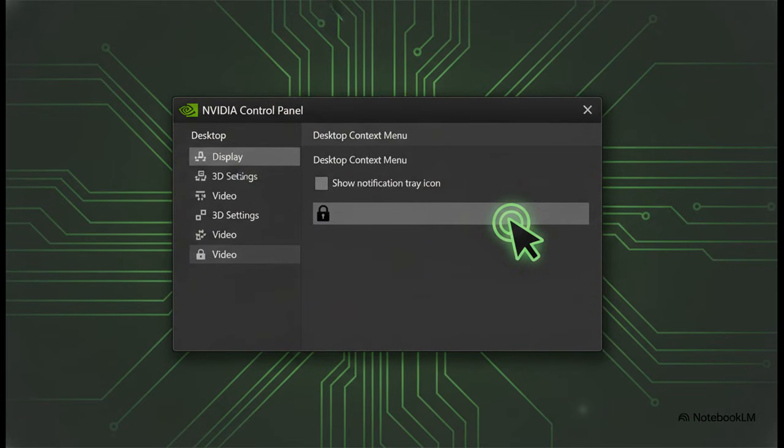In the interest of full transparency, it's not quite perfect. There is one known issue still hanging around: you can't uncheck the 'show notification tray icon' option in the control panel. It's not a game breaker by any means, but it is a small annoyance that's still on their to-do list.